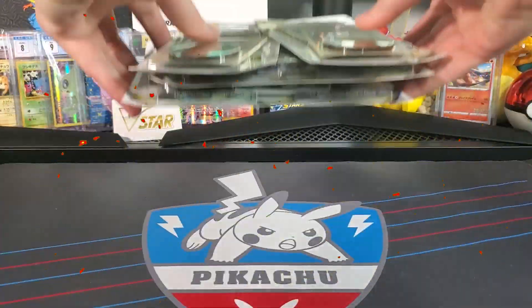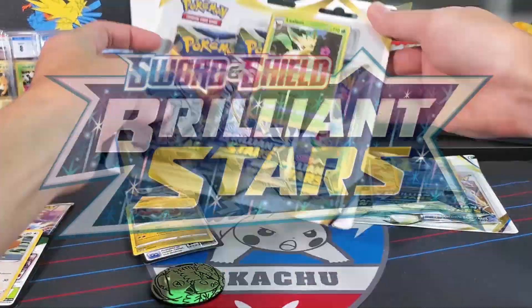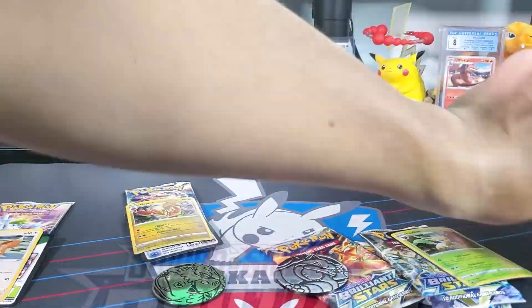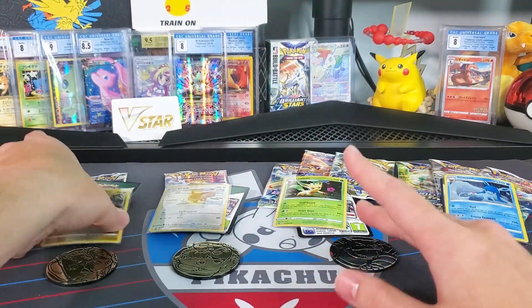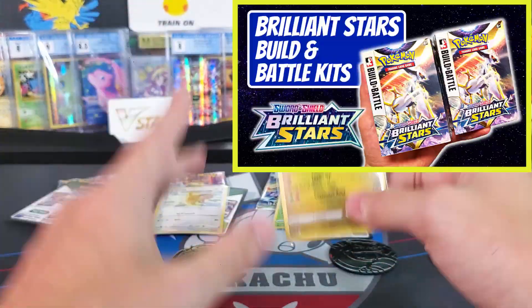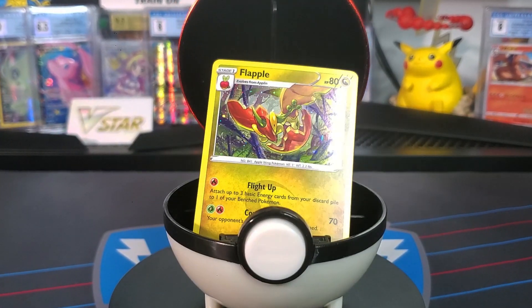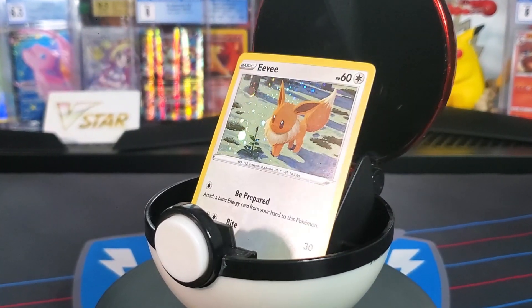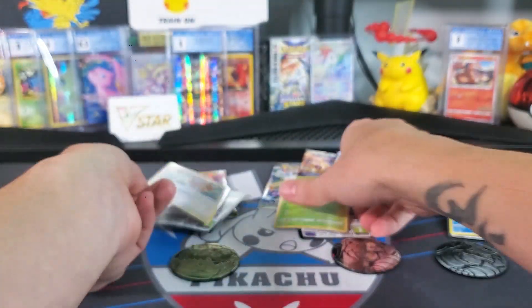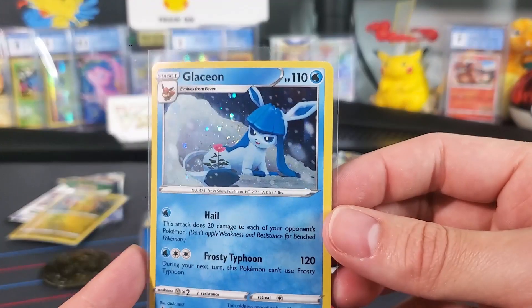All right guys, we got all the blisters unwrapped — those seemed harder than usual to open. We'll check out these promos here. This set is looking super good, pull rates are super high, and people are having a lot of fun opening it. I did do the pre-release build and battle kit so check that video out if you haven't already. Looking at this Flapple card here — the promo that comes with the blisters — it's a bit of a random card alongside the other three: Eevee, Leafeon, and Glaceon.